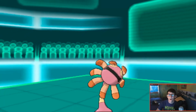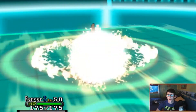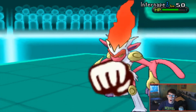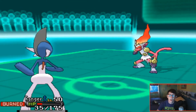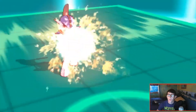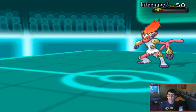Infernape comes in and uses Flare Blitz, which does way too much damage, and it gets the burn too. That burn matters a lot because I'm slower with no speed investment. I go for Drain Punch, which does a decent amount, but less than it would without the burn. I think about using Shadow Sneak for priority since it's super effective on Infernape, but the burn really hurt - if I wasn't burned I feel like I could have KO'd Infernape and prevented it from wrecking my team later.